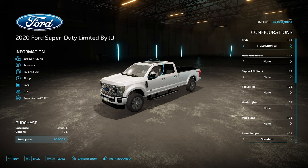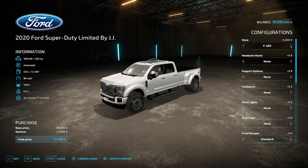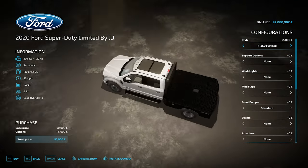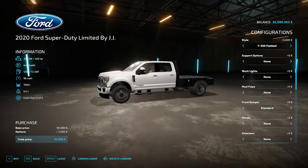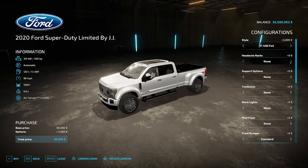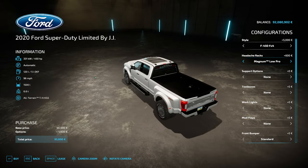In terms of styles you've got the 350 SRW, the SRW F-times-four, the 350 DRW, the DRW-times-four, the 450, the 450 F4, and the 350 flatbed which has a nice work bed on the back with space for a fifth wheel hitch. Let's go back to the 450 — this is the one I usually spec out. Headache racks: you have the Magnum low pro, turn around so you can see it, the high pro, or nothing. Support options include a diesel transfer tank.